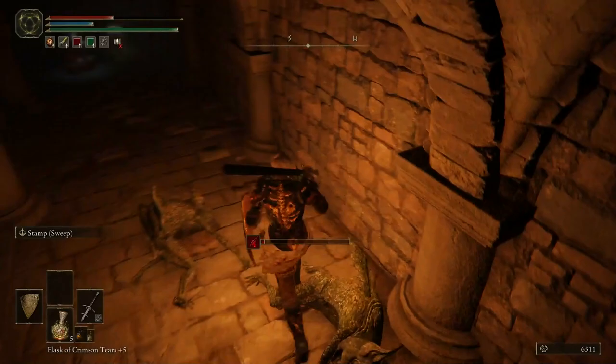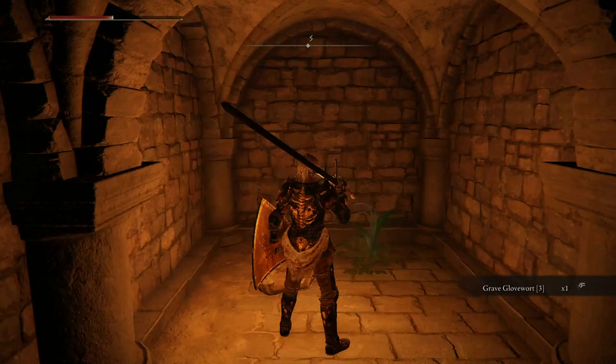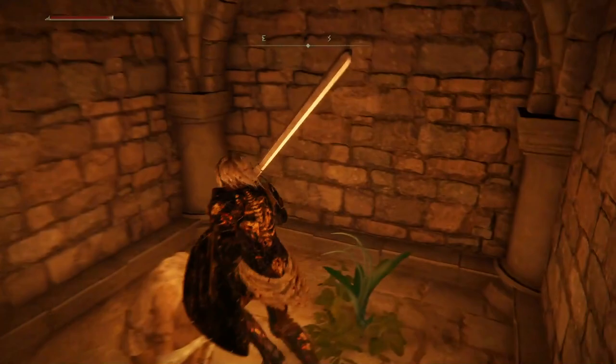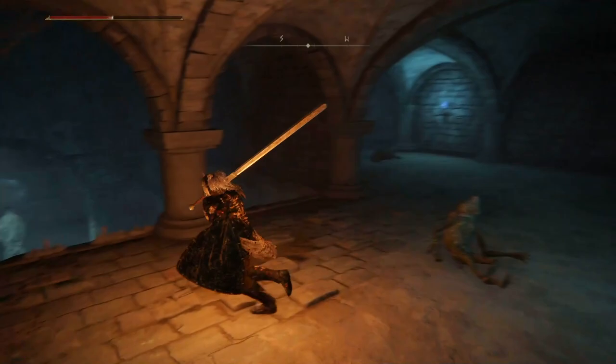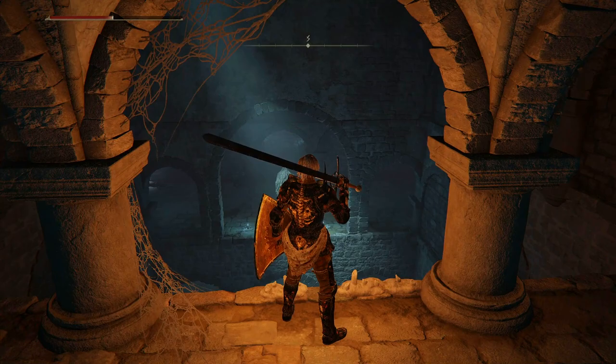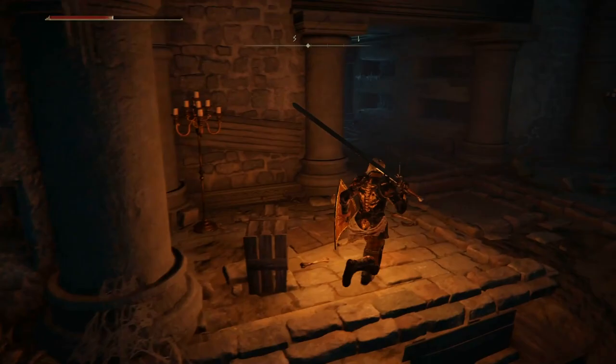What happened to this guy? Golden Rune level three? And Grave Glovewart level three? I thought for sure this was going to be a path. So we've come all this way. Now I have to figure out how to get over there. I don't know how to get over there. Did I miss something on our walk up here? Do I just run back and try to find whatever it is I may have missed?